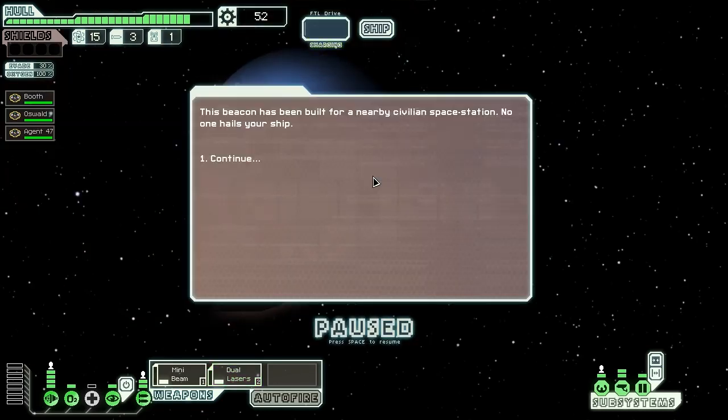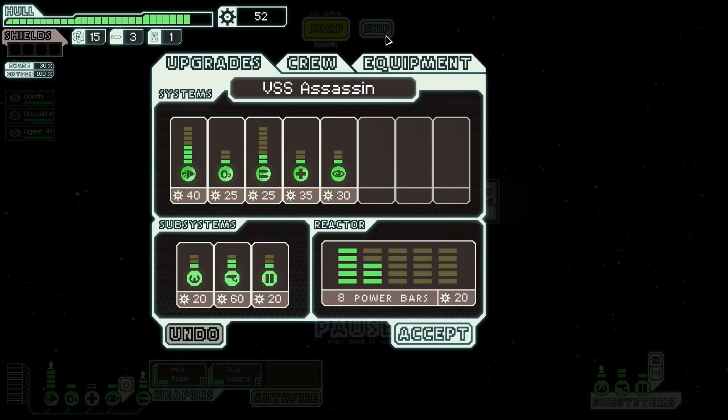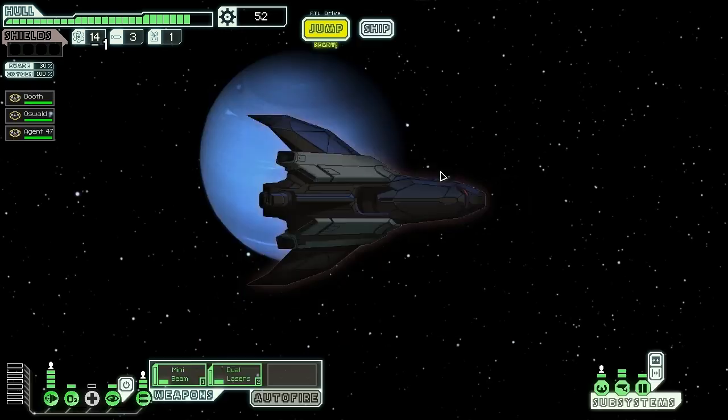I need to make sure Booth, Oswald, and the crew are in the right rooms. Agent 47 in weapons, Oswald in shields. Agent 47 is from the Hitman series of games — I haven't actually played them myself but I've heard they're quite fantastic. What are we going to buy next? We want to try and save our money for shields, or for weapons or something. Let's jump forwards.